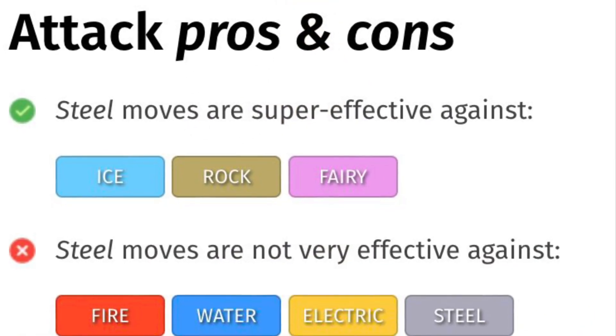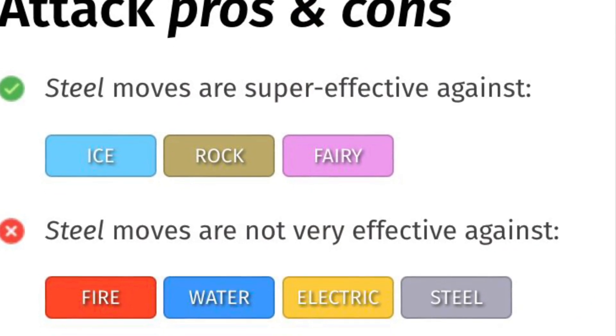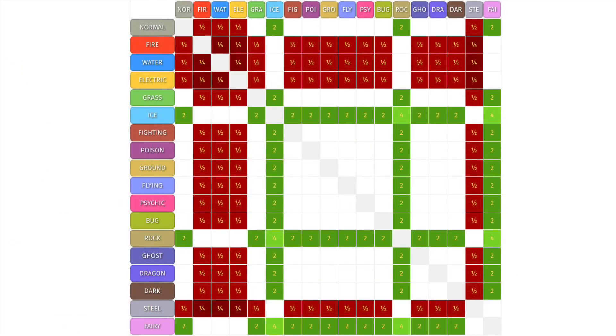When attacking, ice, rock, and fairy types are desirable, while fire, water, electric, and steel types are not exactly good.